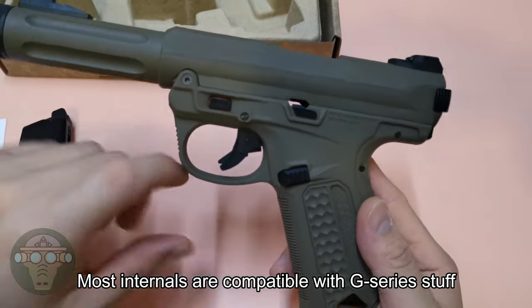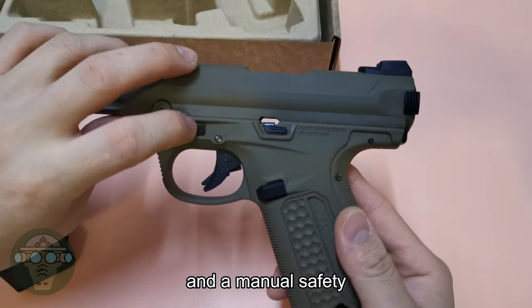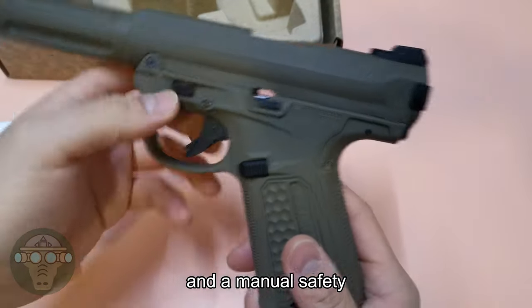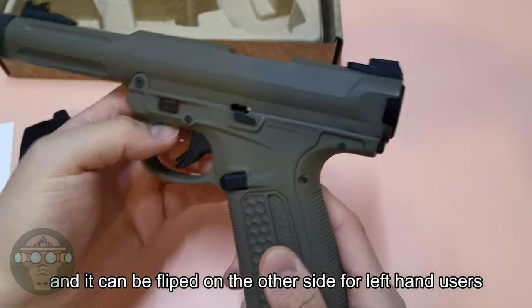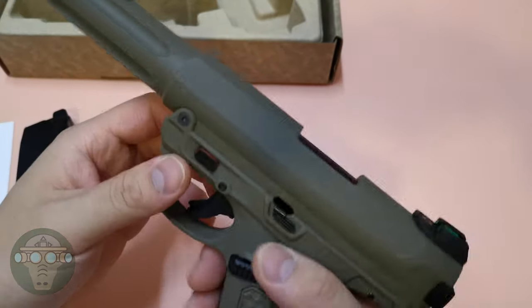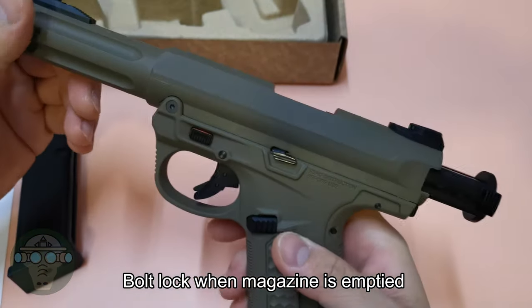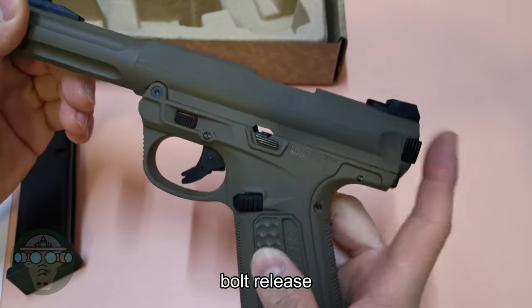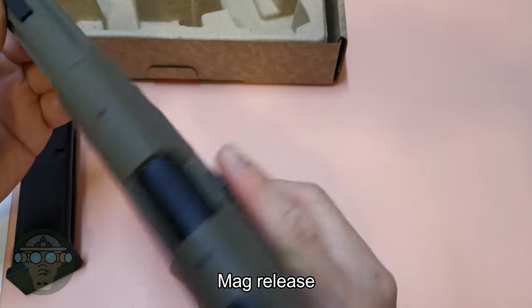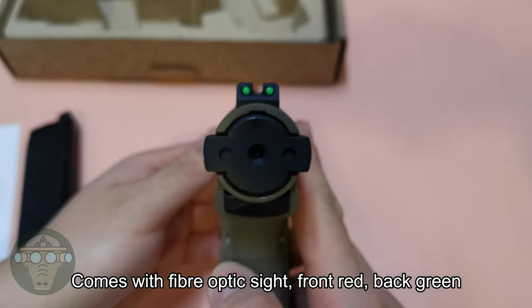Let's talk about this. There is a trigger safety, and there is a manual safety. This safety can be changed. There is a ball lock. This is the release — this is the mag release. The sight is a green light.